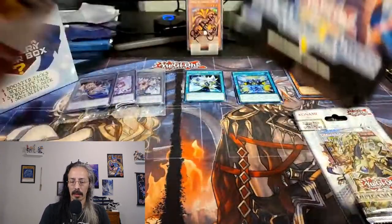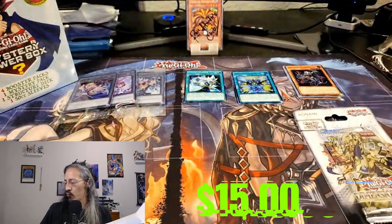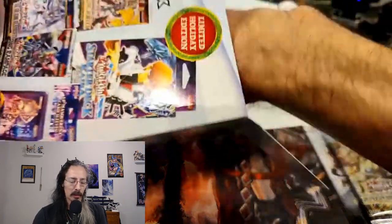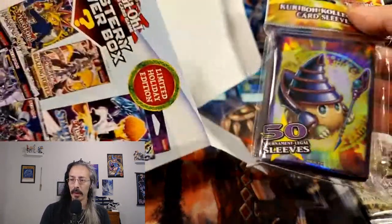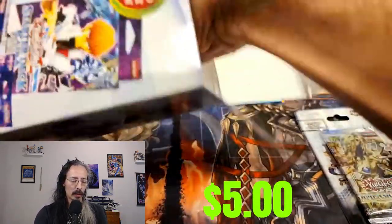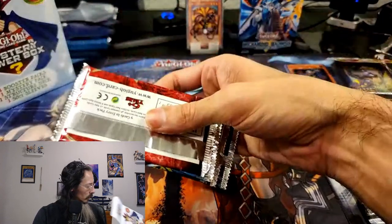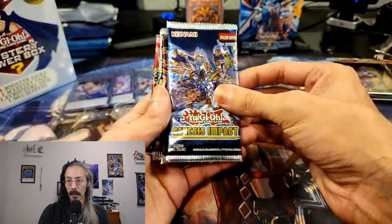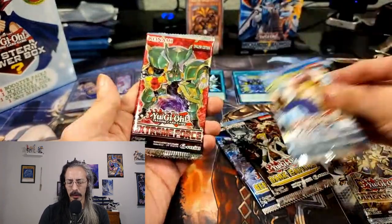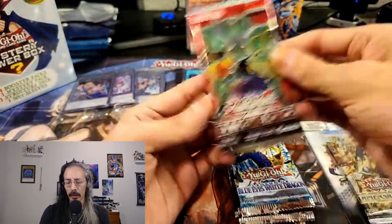Our first blister is Dimension Force, Mechanized Madness, and we got some Kuriboh sleeves. We got Genesis Impact, Dark Saviors, beautiful Blue Eyes, and an Extreme Force.